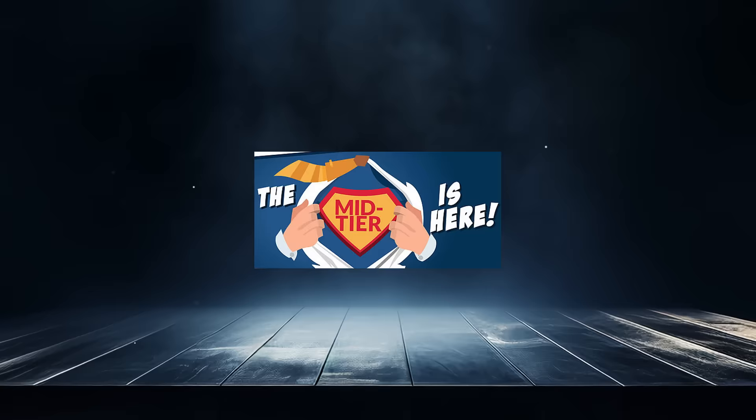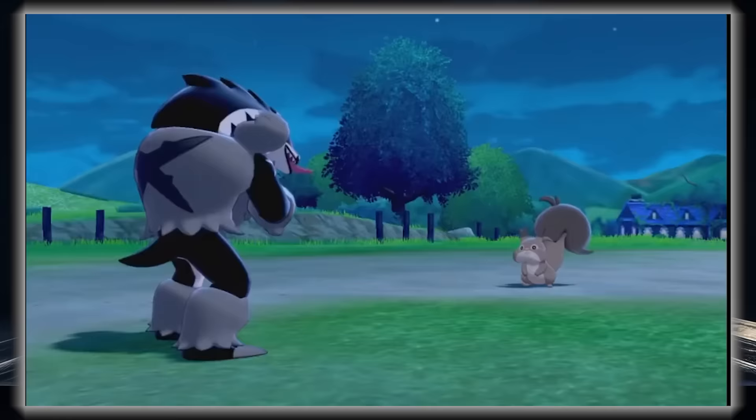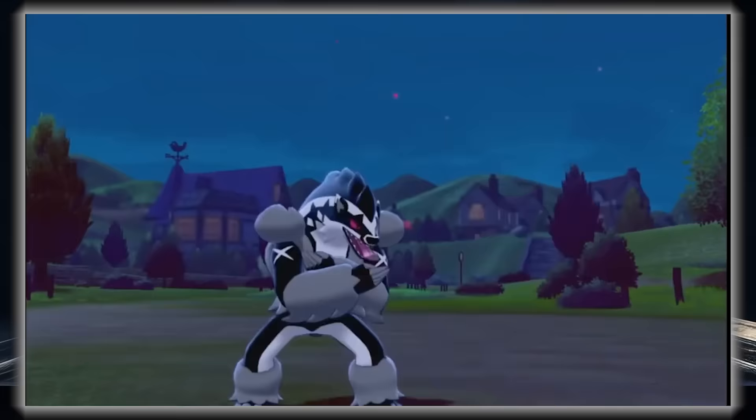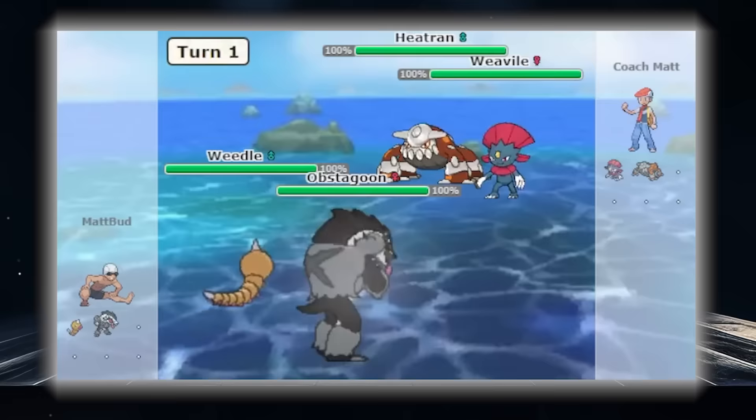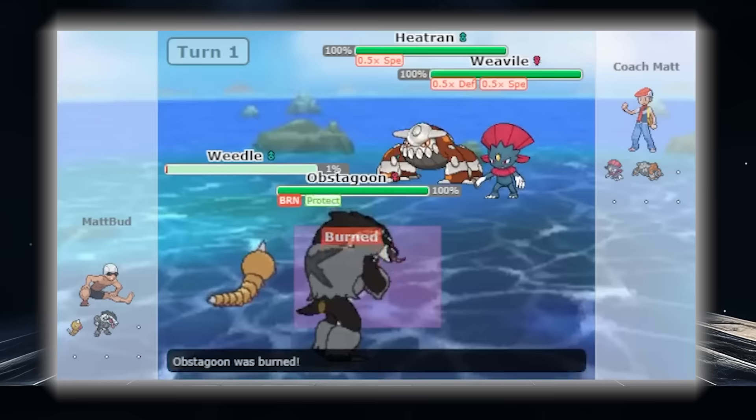Now we are starting to get into the middle tier protection moves, and at number 7 we see Obstagoon's signature move Obstruct. Obstruct is a protection variant that shields from attacking moves but not status moves. The benefit, however, is that any move that would have made contact with the user will lower the attacker's defense by two stages. This could be useful for scouting attacks, blocking moves like Fake Out, and as a means to inflict more damage next turn or the same turn via your ally. You would ideally use this with a physical attacker on the field, and it would force switches as the defense drop is a lot more threatening than say a speed drop from Silk Trap.